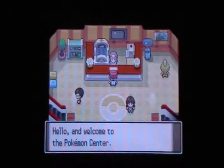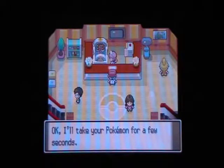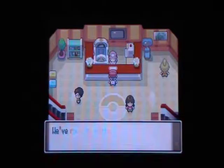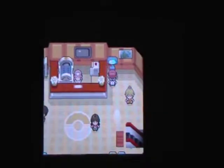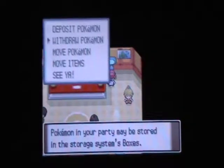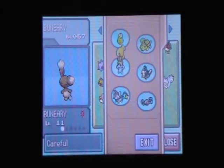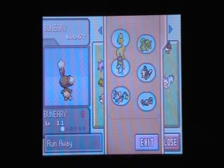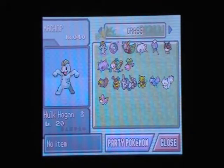Anyway, I need to heal my Pokemon now. And now let's see — Team Galactic. I need to get into that building so I'll need someone with Cut. I remember giving this Budew a Cut, that's why I marked it. But who should I take off for the time being? Maybe I'll take Hulk Hogan since I only use my Grotle for battles anyway.